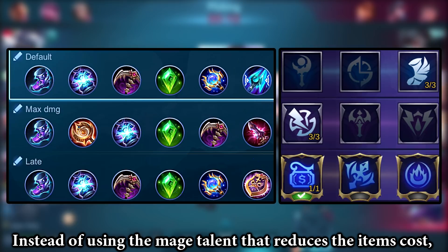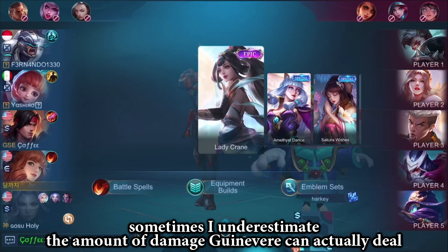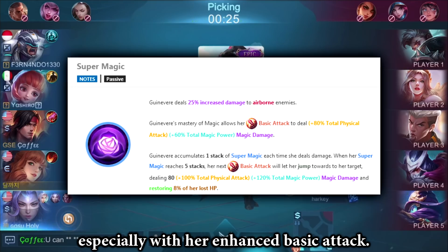Instead of using the mage talent that reduces item cost, I would recommend the one that causes additional damage, since it can easily trigger that talent. Not gonna lie, sometimes I underestimate the amount of damage Guinevere can actually deal, especially with her enhanced basic attack.